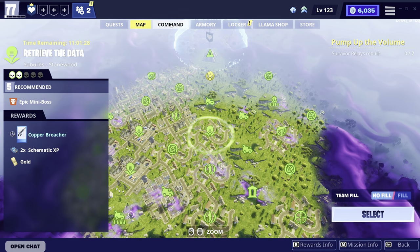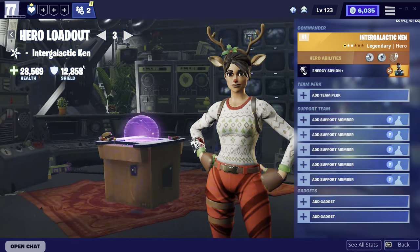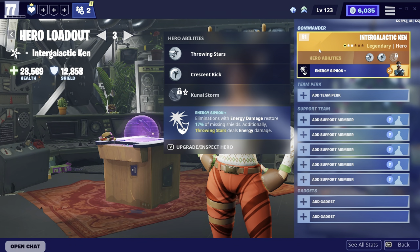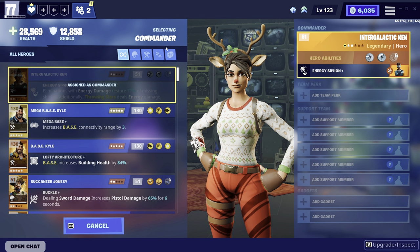We're going to come to our command section at the top, click on heroes and hero loadout, and make a brand new hero loadout. Here's one right here — we're going to come to the commander and click this button. As you can see, we've got different symbols: soldier, constructor, ninja, and outlander.